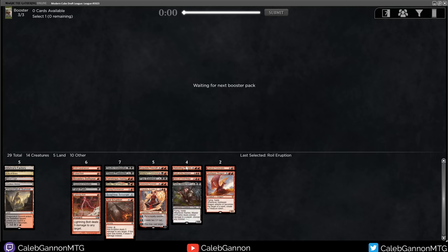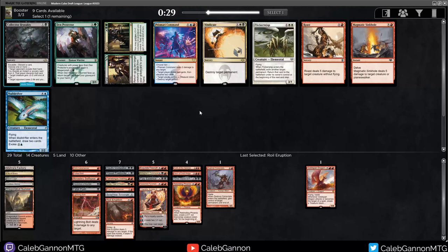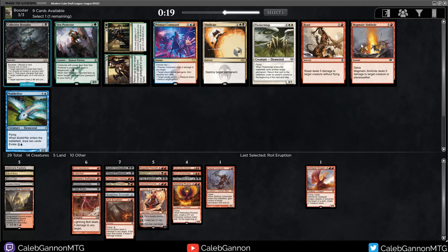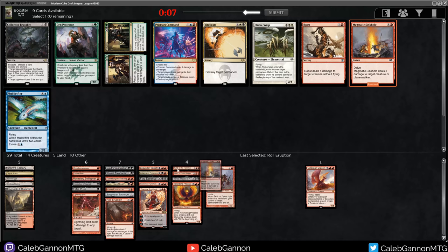The way this deck is looking I probably want 17 lands. I have these really good fives. I could do the classic and take Goldspan Dragon and then cut it from the deck. There's Collective Brutality - kind of direct burn, you can deal two, you can kill a creature. There's Roast and then there's Magmatic Sinkhole. I feel like Sinkhole is the best card here. The only downside is that it cannot be flashed back with Chandra, which is relatively minor. I think I'm just going to take Sinkhole.